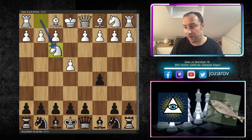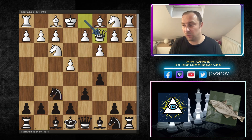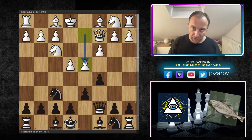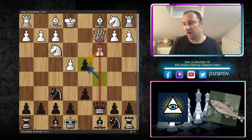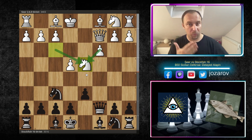Now comes the Alapin idea with the move c3, and then with d4 we hit the center. Knight to f6, queen to c2 connects the queen to the pawn, and now the very important move queen to c7. This move is not allowing the common d4 idea — well, it's allowing it, but after c takes d4, c takes d4 is not possible because we pick up the queen, and knight to d4 will happen. An Alapin player with the white pieces is probably not satisfied with this outcome — black has equalized immediately.